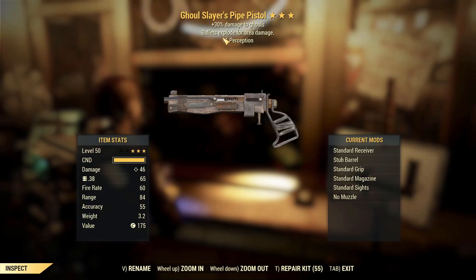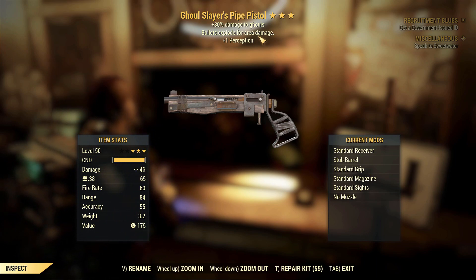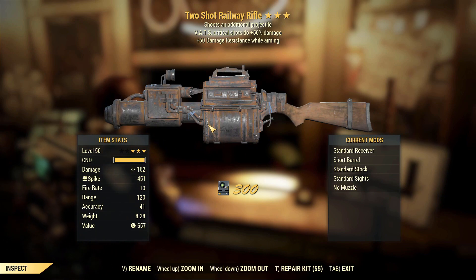Ghoul Slayer's Pipe Pistol — obviously not great. The explosive damage on there is always interesting, and the thing with explosive weapons is you can usually sell them even at the bare minimum. But yeah, not a great weapon for certain.